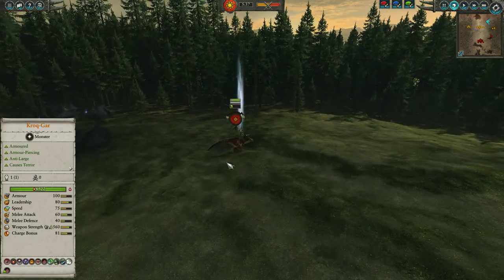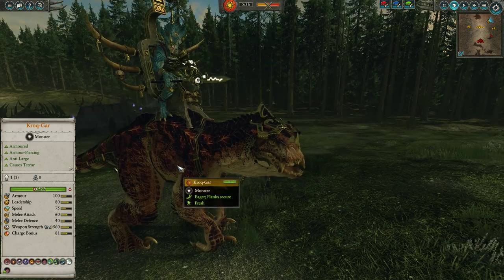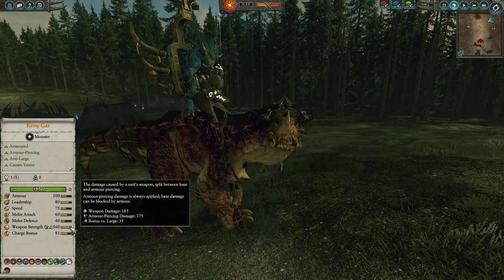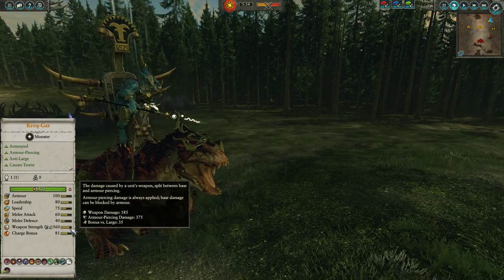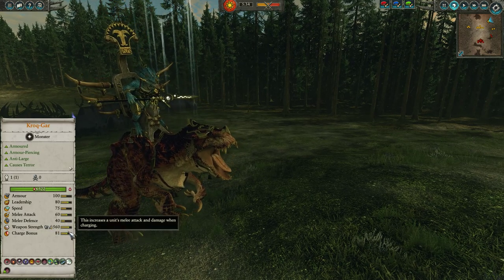My forces are going to be led by Krakar himself. He is up on Grimlock, and in this guise, he is one of the strongest combatants probably in the game, and probably in Game 1 as well. 560 weapon strength with 375 armor piercing and a 35 bonus versus large means he dishes out a ton of pain. 100 armor as well, great leadership, and 81 charge bonus.